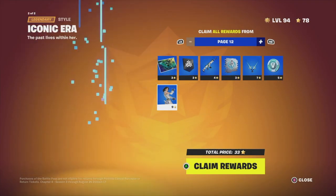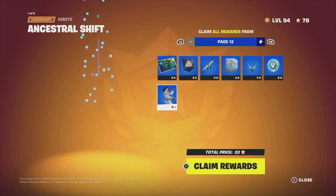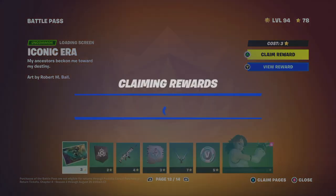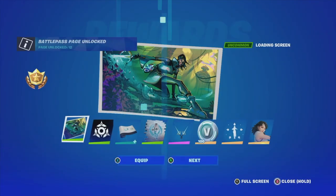For me, in this case it's X. From here I'm going to see this screen where I can claim the entire thing. We are going to get this emote and something else, but it's just going to claim all the rewards — we're going to get the emote and the style.